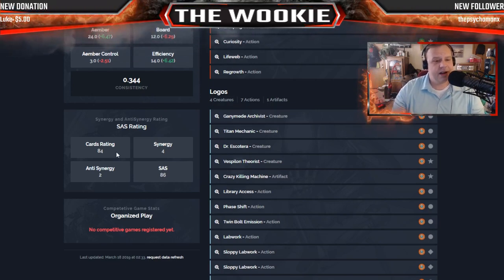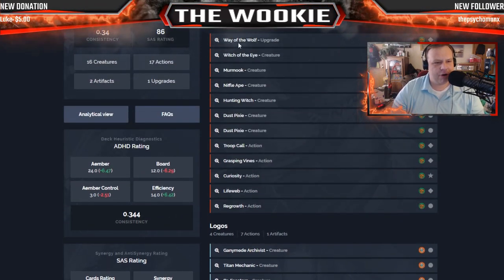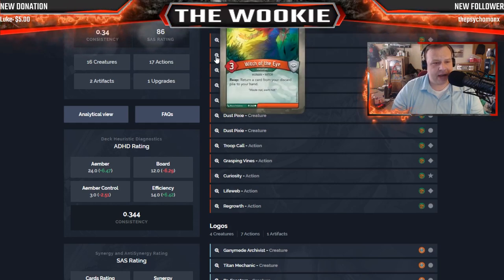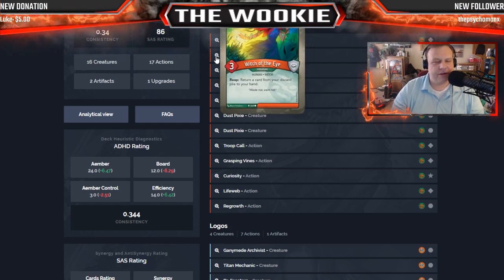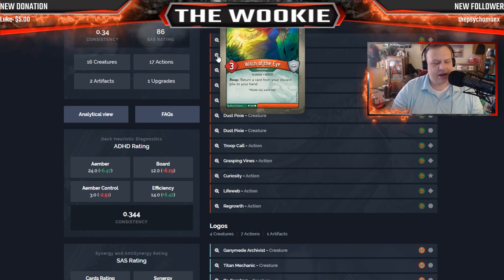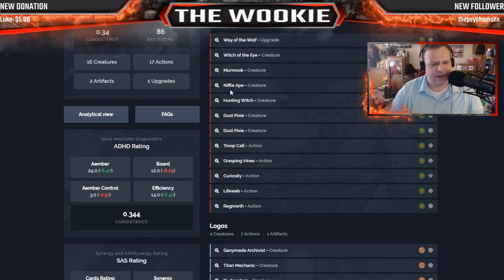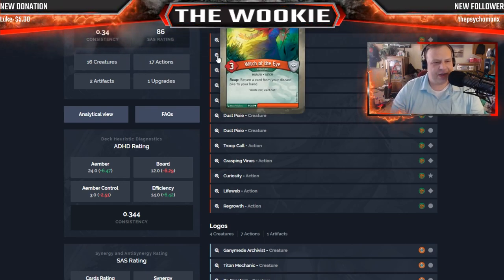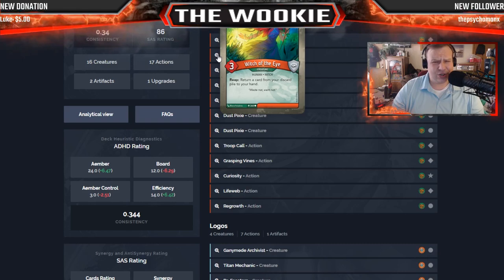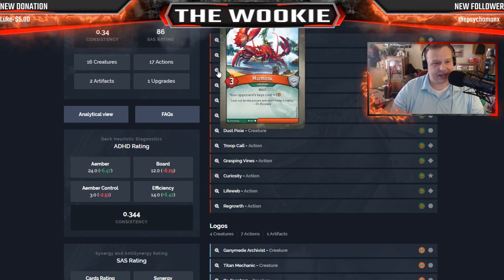Card ratings above 80 usually mean the deck's going to be pretty solid. Starting out with Untamed: six creatures, five actions, one upgrade. Way of the Wolf gives an Ember creature Skirmish — not bad. Witch of the Eye — I wish the witches were more valued. They're so powerful and like nobody values them because they're in so many decks: Witch of the Eye, Witch of the Wilds, Hunting Witch, and Choda — Choda's a witch too.